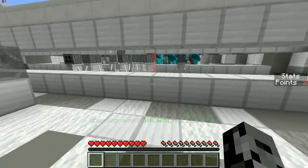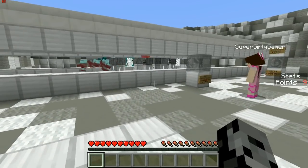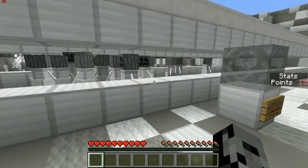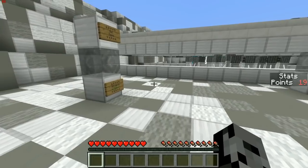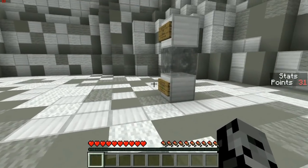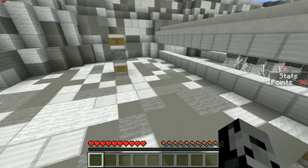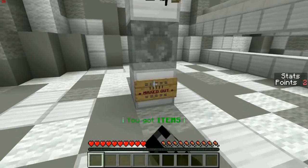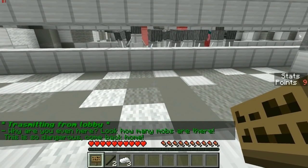Their lifetime — there's so many snowmen! Next stop we need 50 points to get the items — this is gonna take a while. We have a huge snowman army right now. Wait, we already have 16 points — it's going so quick! Oh my god, we're almost there — you don't even need to spawn them in anymore. We're about to hit 50! Yes! 'Why are you even here? Look how many mobs are there!'